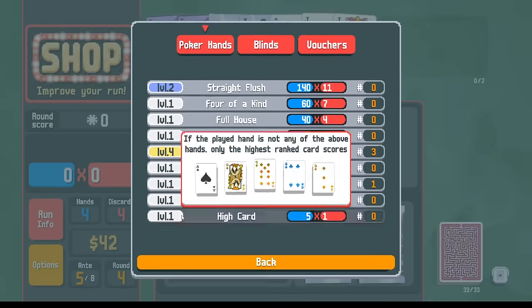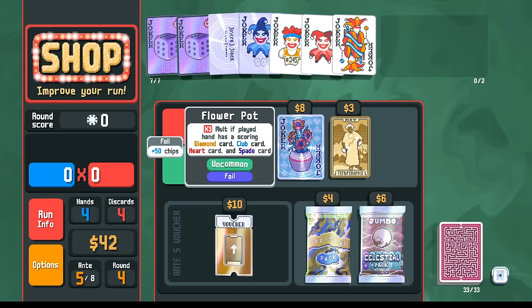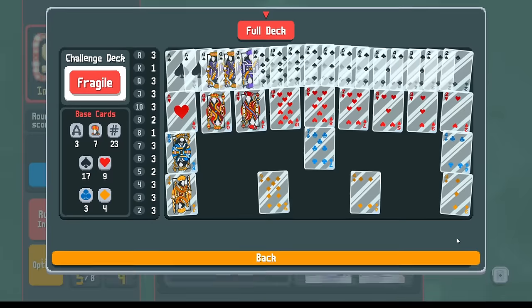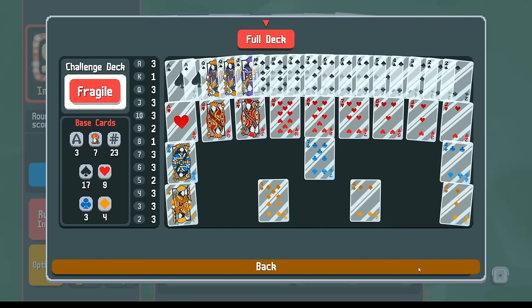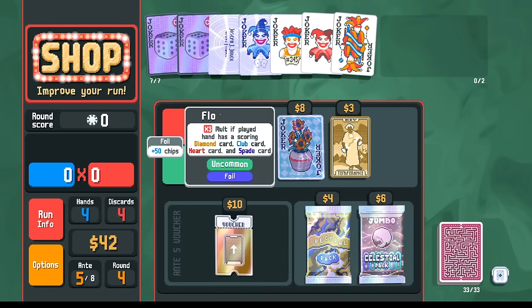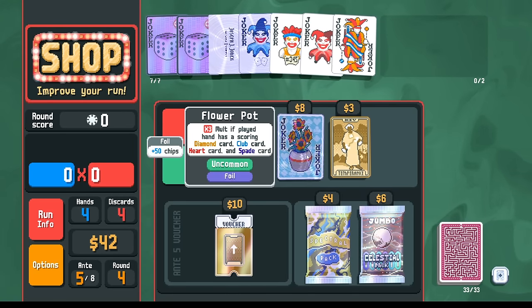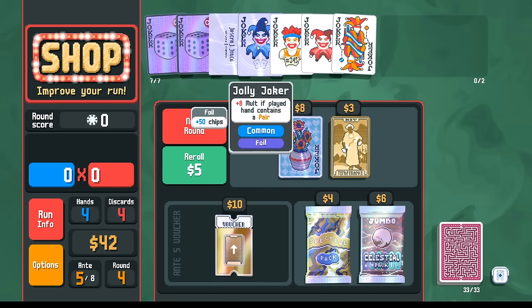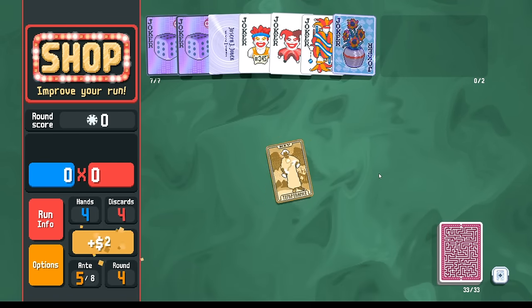This is coming from the leveled up straights and the orbital tag being pretty useful. This Flower Pot — is this something we're able to do? I feel like there's a way we can figure this out. If we do this, maybe we don't need this Jolly Joker. We can take the Temperance here for some money.